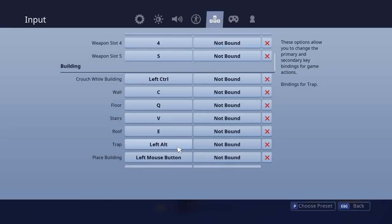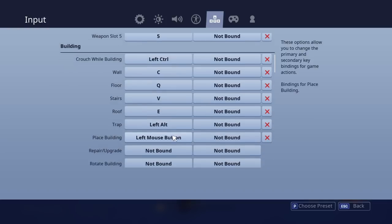My traps are left alt, which I actually click with my thumb — it's obviously right next to space. It's another easy button, just quickly moving off space and clicking onto that. Traps place below or on the side of buildings, so it's quite easy to use. I place traps with left click.